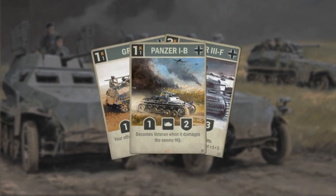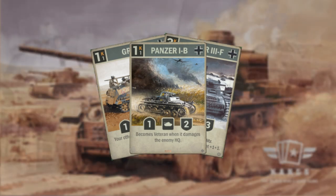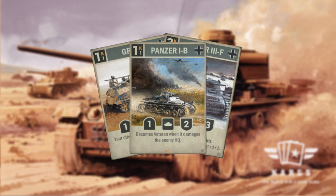Our main Heinz elements of this deck are 3 Panzer 1Bs as well as 2 Panzer 3Fs as well as a Greif, which all combo together perfectly. Especially the Panzer 3F's Blitz ability which it gives to all German tanks, allowing your Panzer 1Bs to quickly print out an entire board of tanks just from a couple of cards in hand.